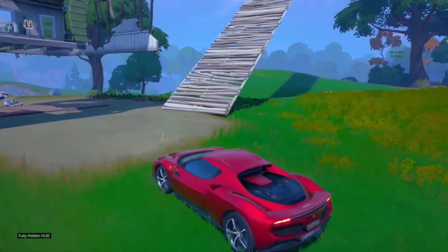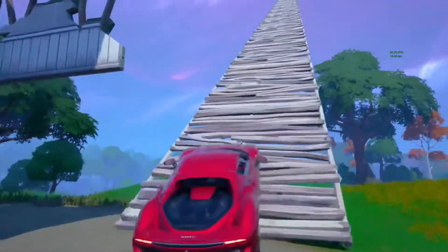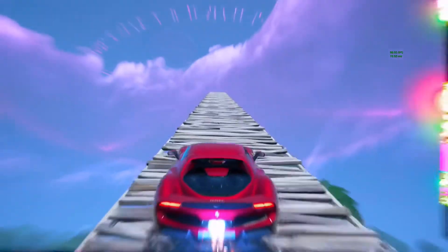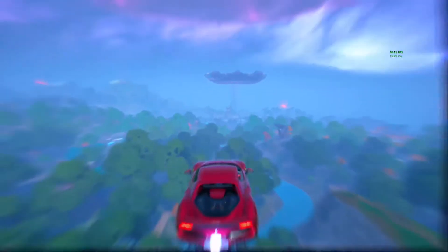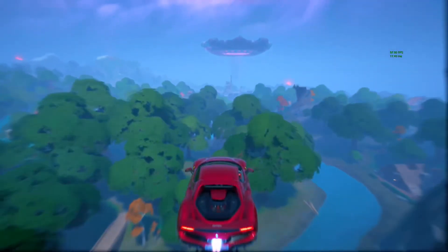I'm showing you guys the replay file. To start with a Switch, you're going to want a Ferrari. Make sure it has full fuel, and then boost off the ramp you made. You have to build a ramp with at least 153 mats.